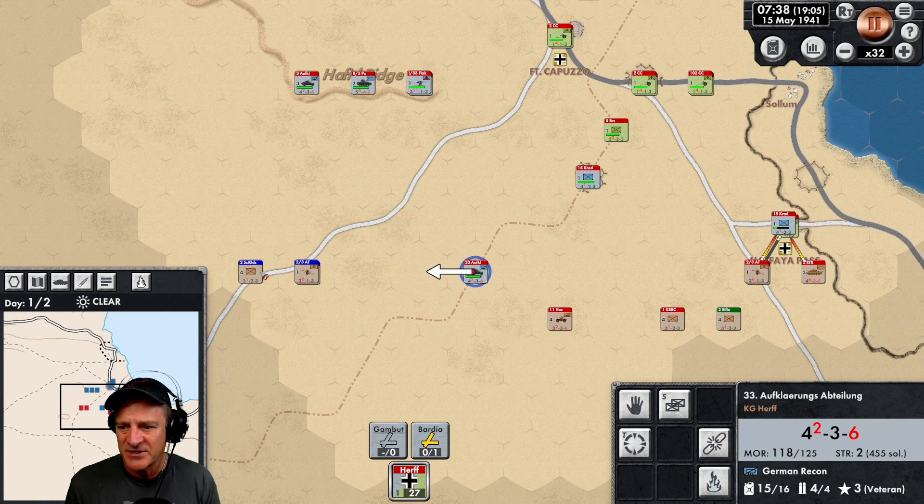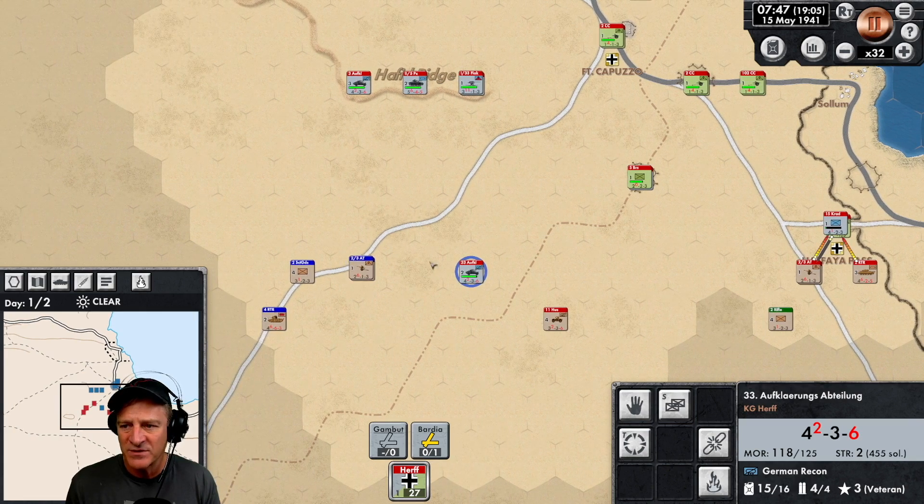The battle has picked up and Halfaya Pass will fall very quickly. There it is. Infantry — Scottish Guards coming from over here. Now I've played this scenario before, and interestingly the Scottish Guards came from the southeast last time. So it seems like there's some variability in how the scenarios play out in terms of which direction the offense attacks.